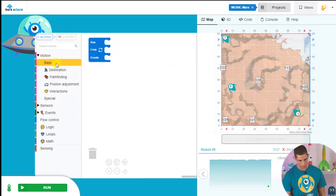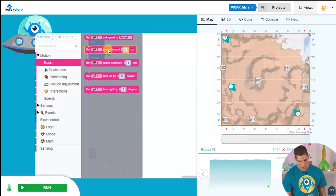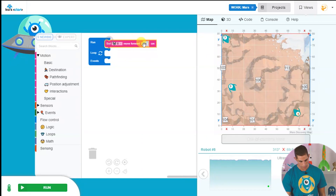To start with, let's just code a basic movement. Let's get our rover to move forward 10 centimeters and then move backwards 10 centimeters. We put the blocks in here, enter our values, and then click run.